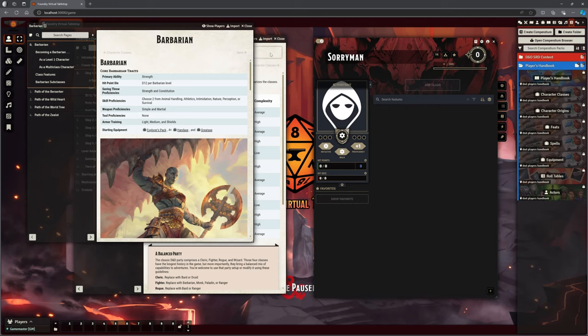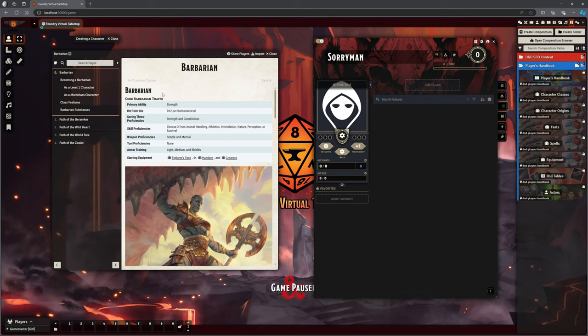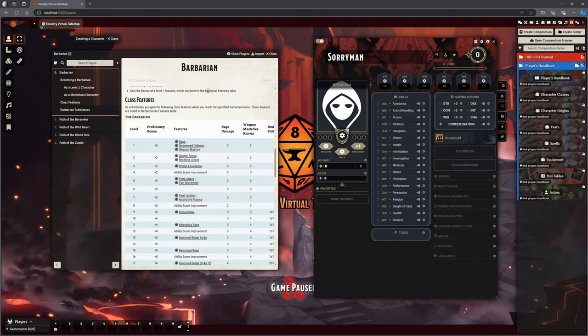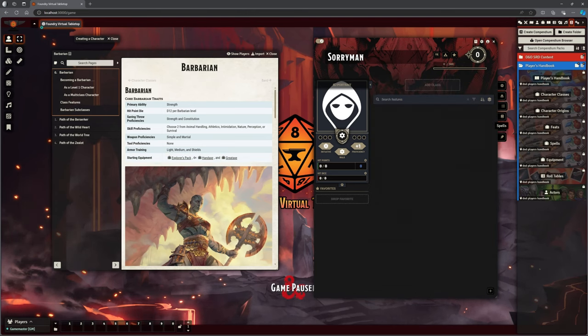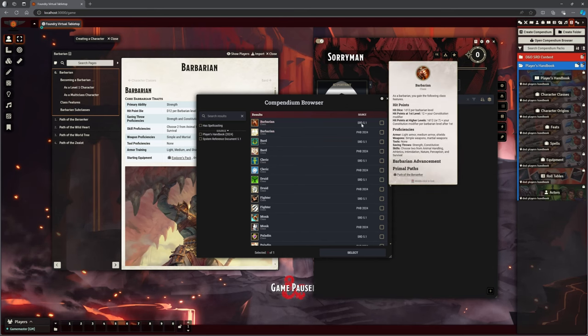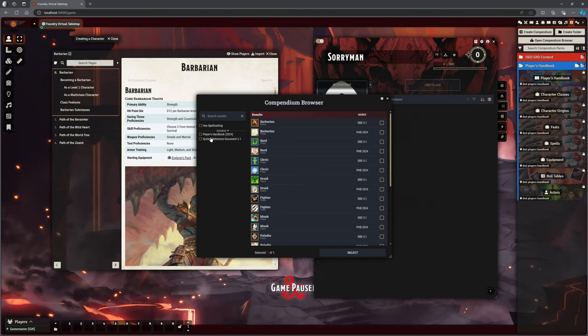I want Barbarian. Let's call up Barbarian. We'll shrink that down out of the way. So Barbarian is here and we've got all those features. We can go to Features and click on Add Class. Now notice there are two Barbarian classes — one of them is the SRD 5.1, and there's also the PHB version. On the left we've got these sources: Player's Handbook 2024 and the SRD, the System Reference Document.